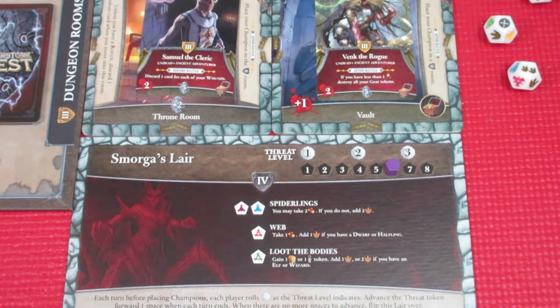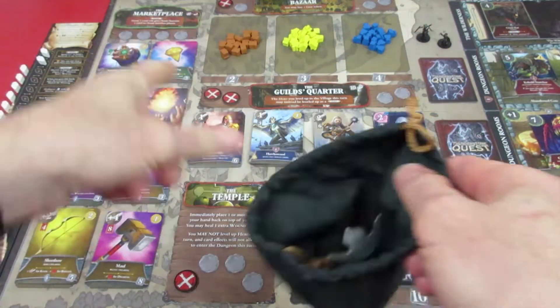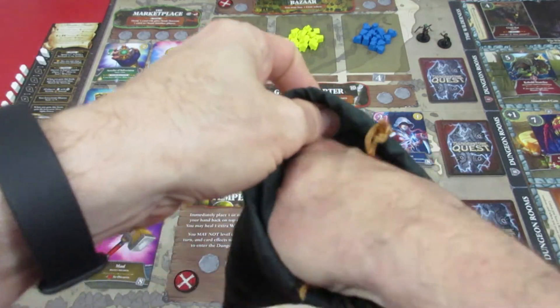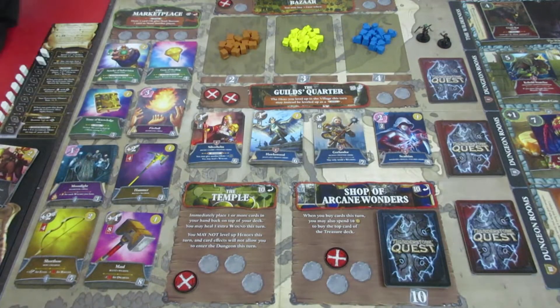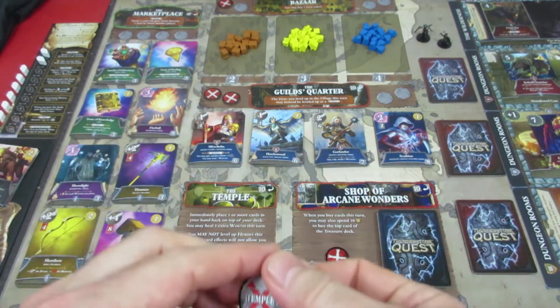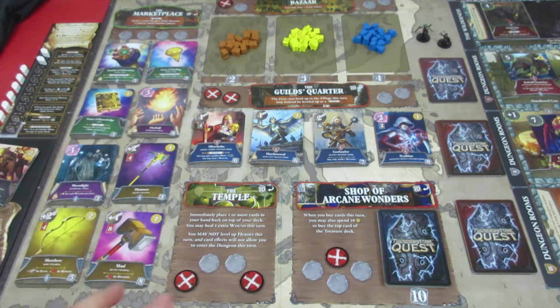Let's go back to the main board and start our turn. We take that 1 hit - there's nothing we can do about it. Let's hope it goes to the Marketplace; we do have a barricade there, so if we get Marketplace it's just going to go back in the bag and we're going to destroy that barricade. We end up with the Temple. The Temple is getting smacked on - that's where we can go and heal twice and still go to the dungeon. We don't really want to lose the Temple but nothing much we can do about it.